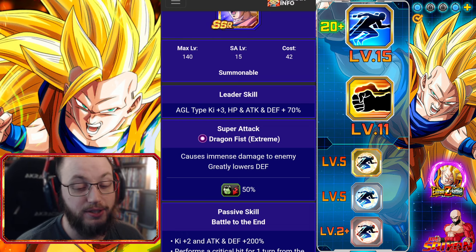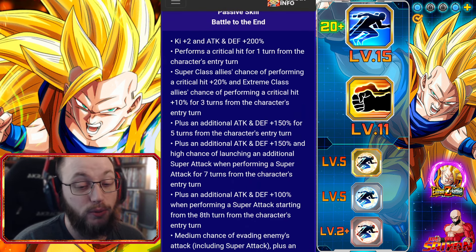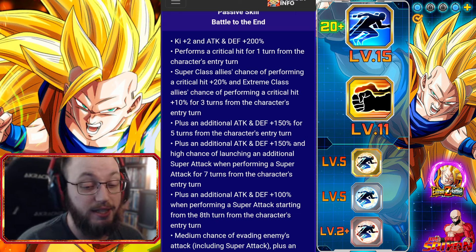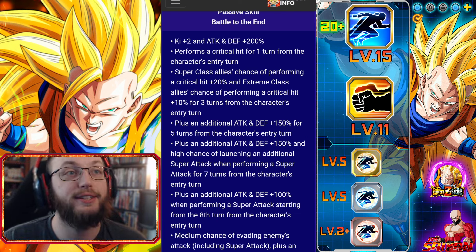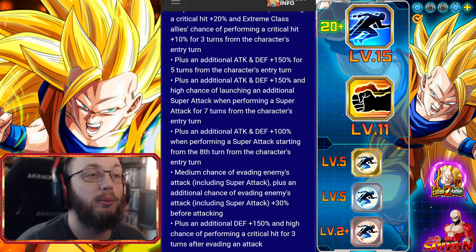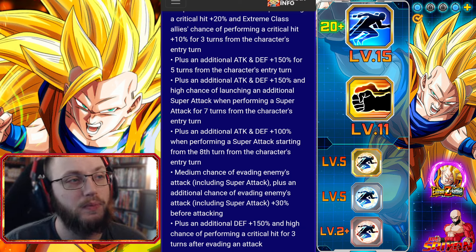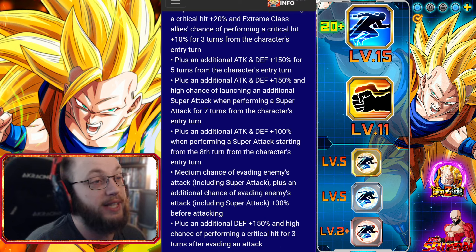So with that all being said, let's go over his kit. The kit is key plus 2, attack and defense plus 200, performs a crit on the first entry turn. Super class allies get a 20% critical hit chance, extreme class allies get a 10% crit chance for 3 turns from the entry turn — so on turn 4, that buff no longer applies to anybody. Plus an additional attack and defense of 150 for 5 turns, another additional 150 and high chance of launching an additional super for 7 turns from the entry turn, and then plus attack and defense 100 when performing a super attack starting from the 8th turn.